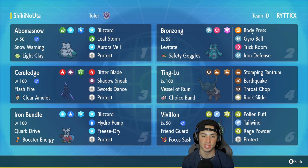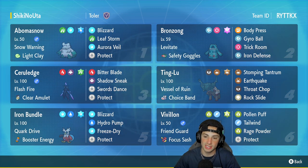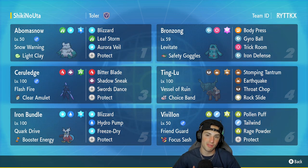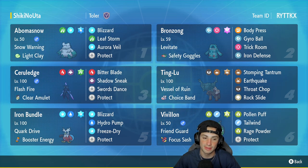Cerulege is in our third slot and I absolutely love its design, typing, and everything about this Pokemon. It has Flash Fire and Clear Amulet as its item, with probably the best moveset for any Cerulege: Bitter Blade, Shadow Sneak for priority, Swords Dance, and Protect. The fourth slot is our Choice Band Tinglu — Tinglu lowers special attack all across the field, so if you're going up against a Chi-Yu or Flutter Mane team, Tinglu is that Pokemon. It has Vessel of Ruin as its ability with Choice Band, running Stomping Tantrum, Earthquake, Throat Chop, and Rock Slide.